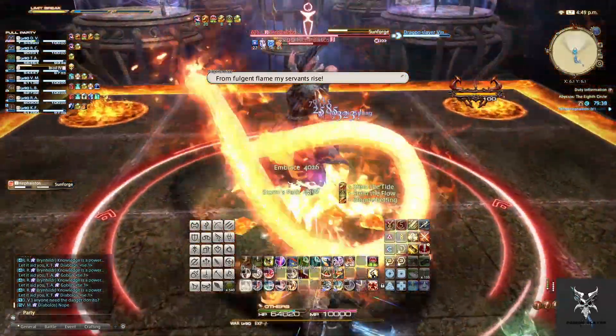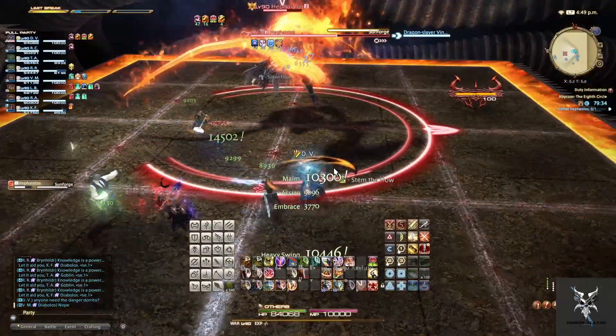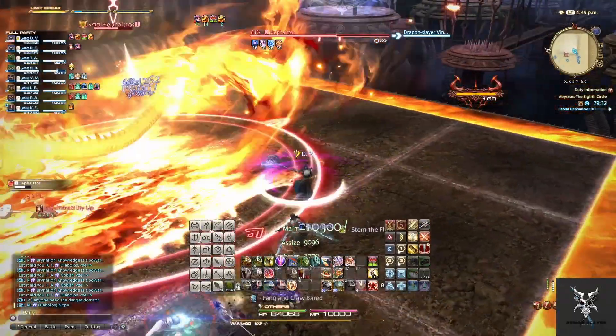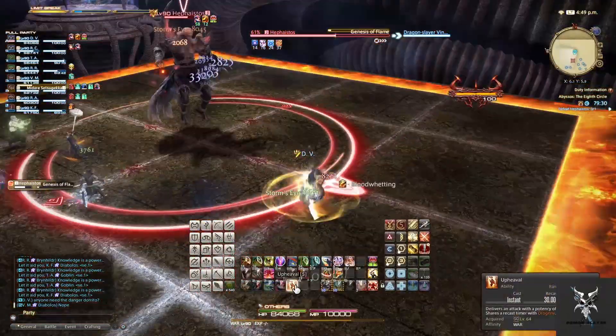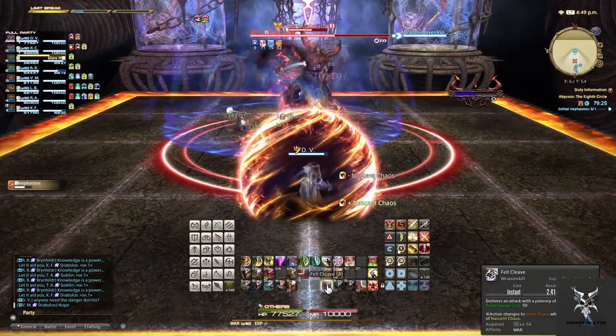It will do this two times for a total of three explosions. He'll then follow this up with another Sunforge, so depending on if you get the Serpent or the Phoenix you will need to adjust to the correct location. Before casting another Genesis of Flame, which will do party-wide damage.